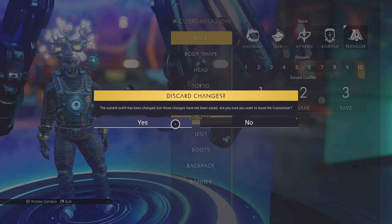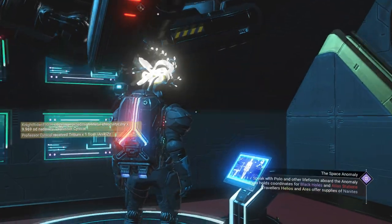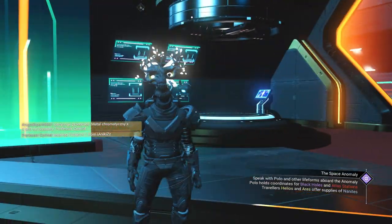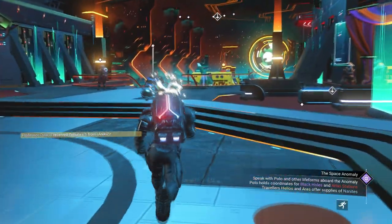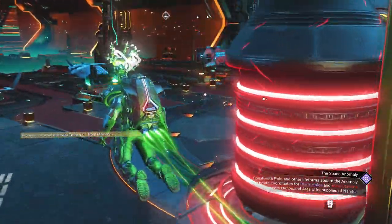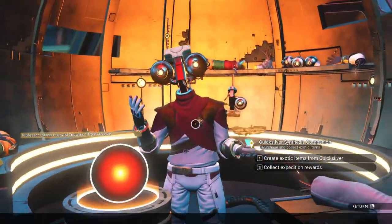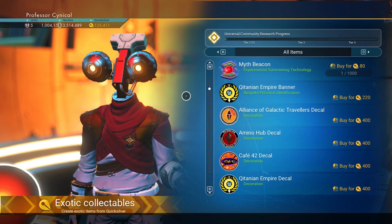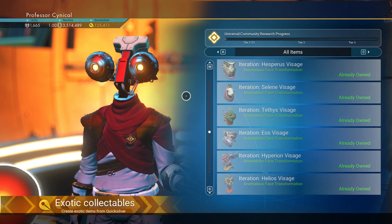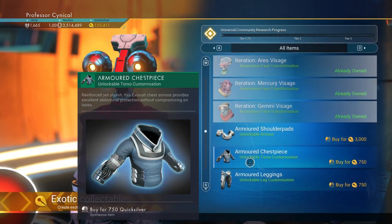Go to the Appearance Modifier, click on outfit number two. There you go — this is my Exosuit with all the stuff I just paid for with Quicksilver, then got a refund back for. Just to prove this further, we're going to go back to the Quicksilver Synthesis Companion and scroll down until we see those armor sets again — and there we go, we have the option again to purchase them.